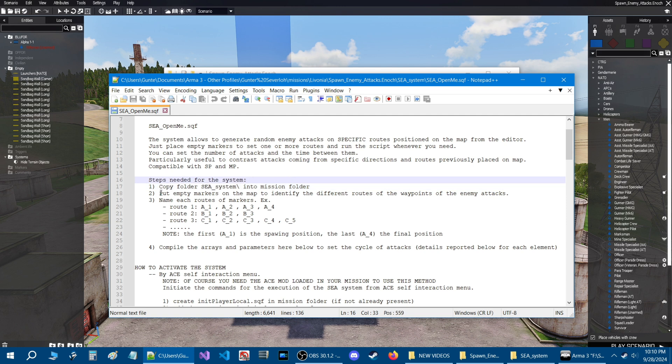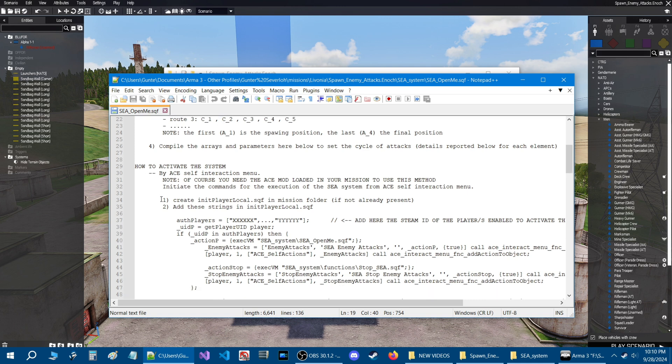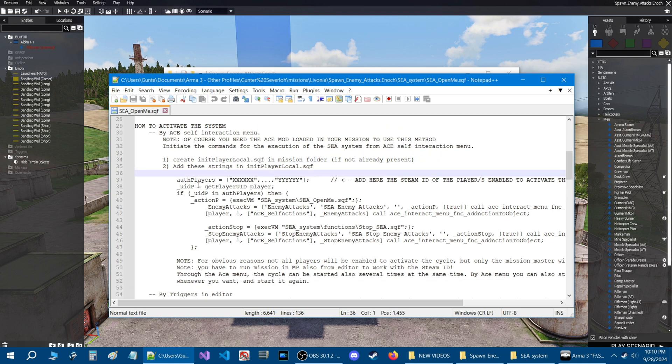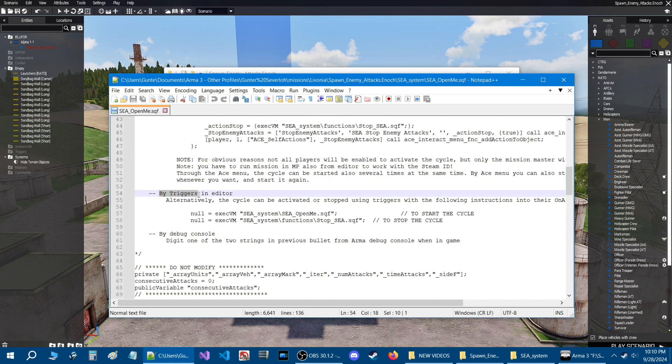You install the script like we just did, and then you need to put empty markers on the map to identify the different routes of the waypoints of the enemy attacks. Each route will be like a1, a2, etc. This tells you how to activate the system. There's also a section for ACE. The inatplayerlocal.sqf is already installed, so you don't have to worry about that. Going down, it says by triggers in editor or by debug console — so we need to place markers on the map and then place a trigger that will initiate the attack.